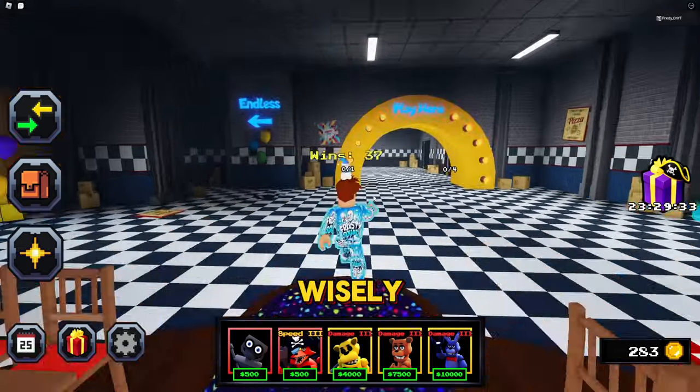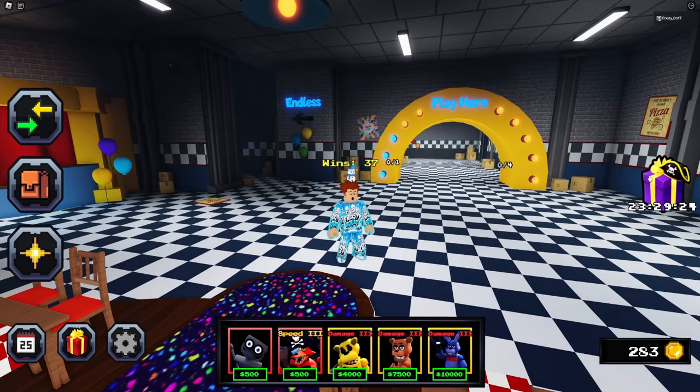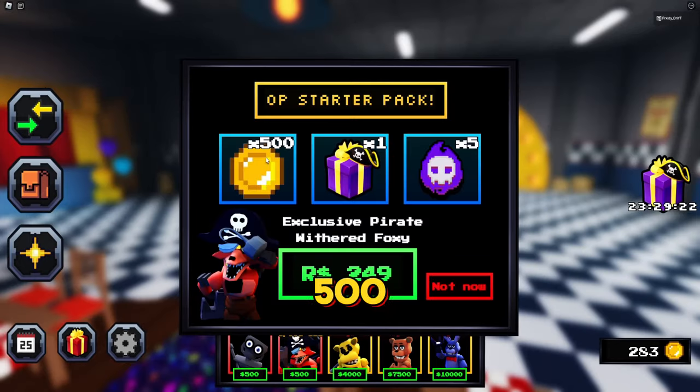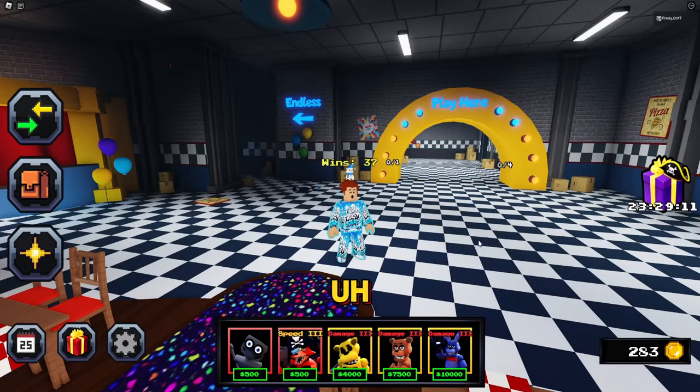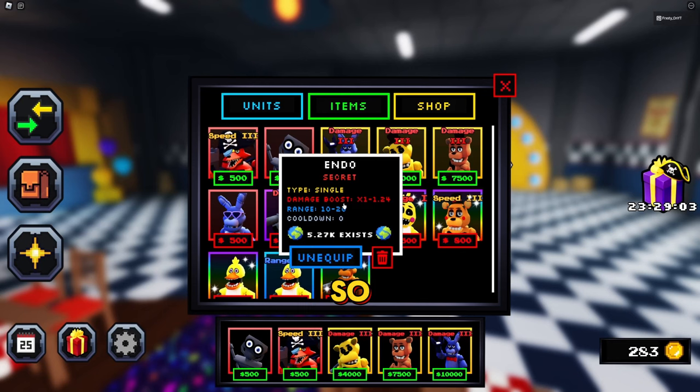Use those codes wisely. Over on the left side you can see the trading area, but nobody's here since I'm in a private server. There's an OP starter pack — you get 500 coins, one exclusive Pirate Withered Foxy, and five soul enchants. I have him equipped right now to test him. I also have Endo, one of the endless units — he's a booster with a times 1 boost, maxing at 1.24, cost 5200, range 10 maxing at 20, but he's single target.